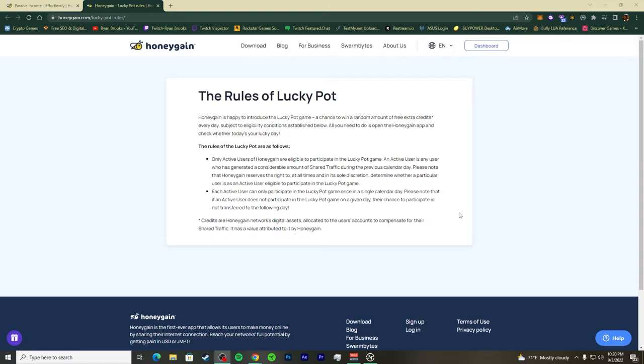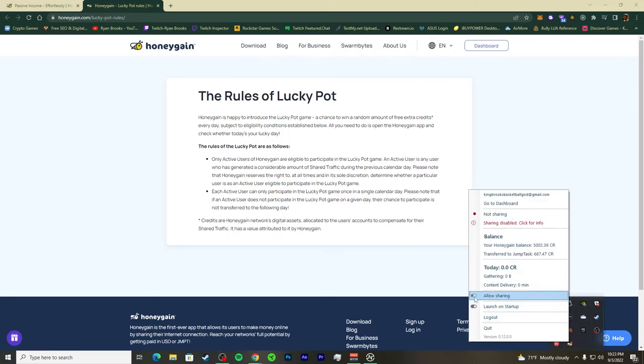The rules of the Lucky Pot: only active users of HoneyGain can participate. If an active user does not participate in the Lucky Pot on a given day, their chance is not transferred to the following day — you can't save them up. Now let's try enabling sharing — okay, sharing is now on.